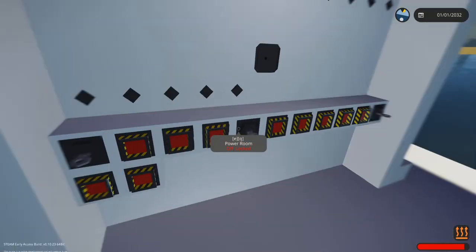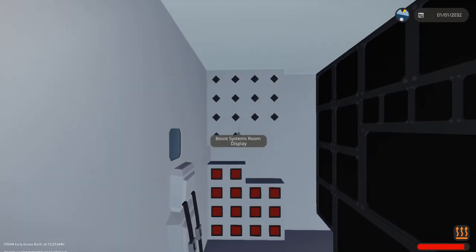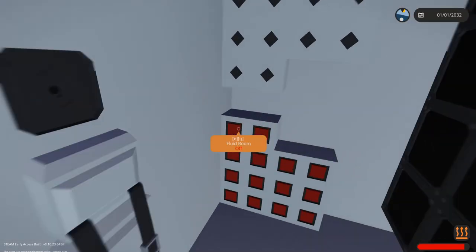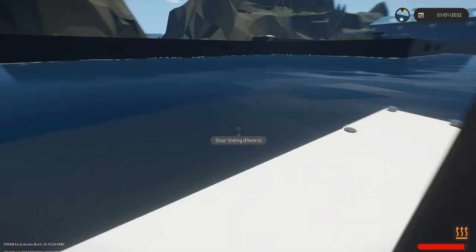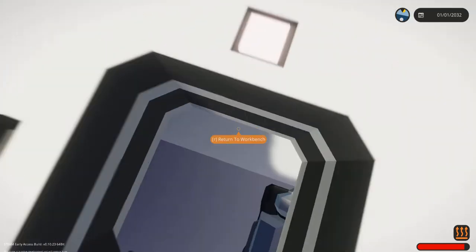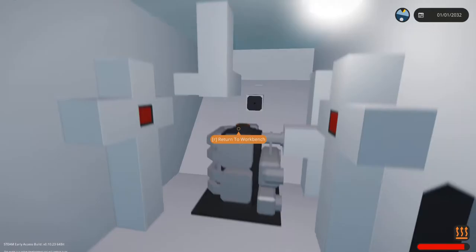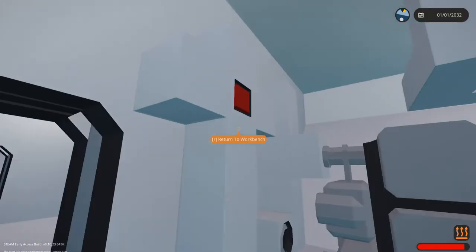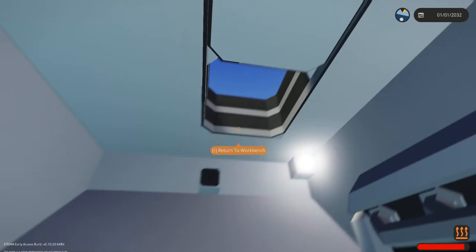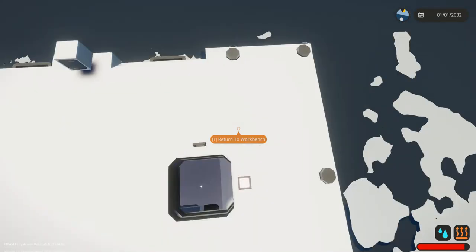Now we have all those active and working, so let's go activate some more things. We activated the video system but as we go in here none of these lights are active. If we flip some of these lights, no displays turn on, no monitors, no screens. That's because we need to come down to the power room in the engine room. We give the lockdown system power - now the lockdown system is active. We give the fluid system power - that's ready. We give the video system power - now the video system is ready.